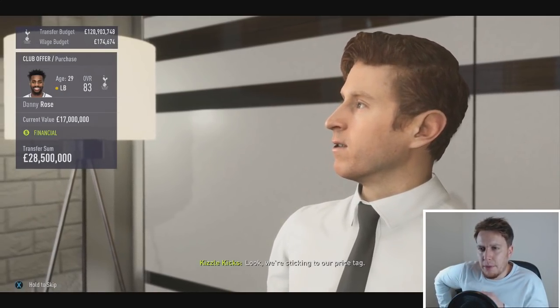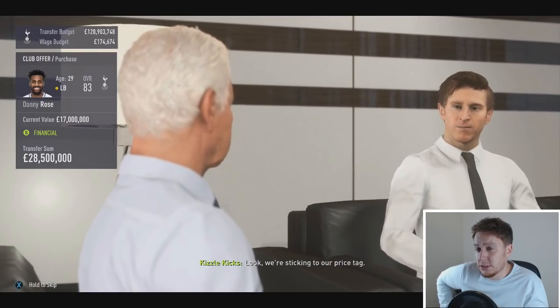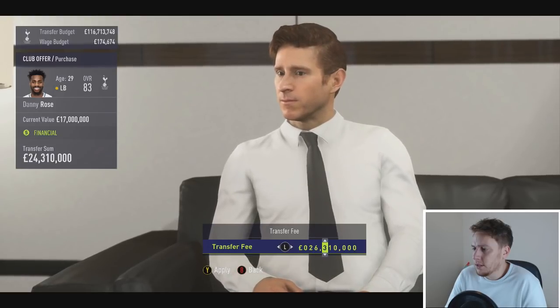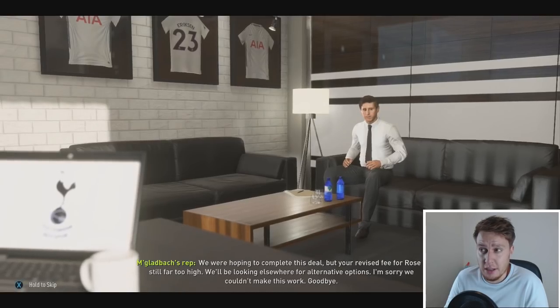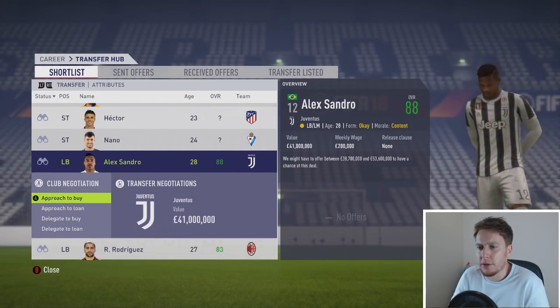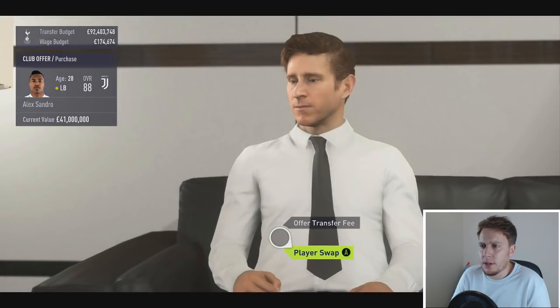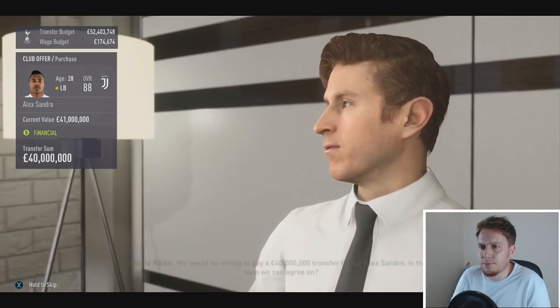Mönchengladbach have put a bid in for Danny Rose - let's go to the negotiations and see how much we can raise, because for the right money I will move him on and look to bring in a world-class left-back. I'm proposing £28.5 million - just over £10 million above his valuation. They're only willing to pay £23.5. Let's see if we can get that up to £26.5 - they're not willing to reduce any further. Alex Sandro pursuit begins - they want £41 million, so I'm going to offer £40 to start with.